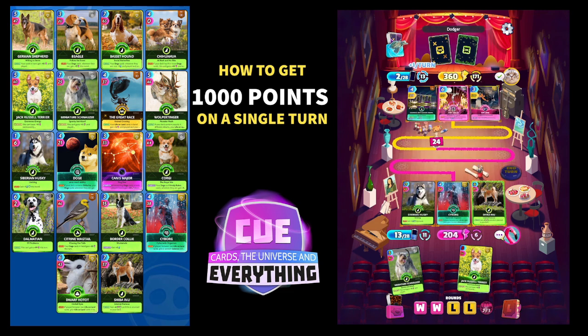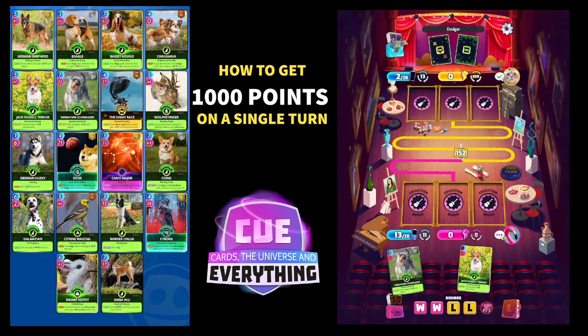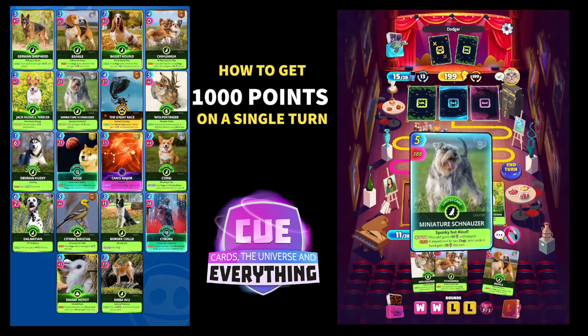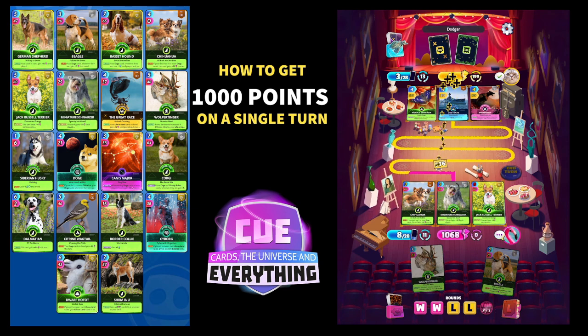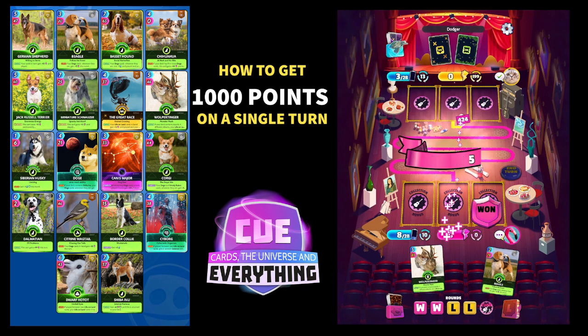I was hoping Cyborg would hit the Miniature Schnauzer or Jack Russell — oh, this is going to be close. That Chihuahua must come out now — we need him, he's going to be worth a couple of hundred points. Yes! There he is — applying abilities was covering him on screen. We're at 993. Remember, put Miniature Schnauzer in the middle — we get that 25 buff on each card. 1068! There we go — that is how to get 1000 points on a single turn! If Pico hadn't taken 14 points off we'd have scored even higher.